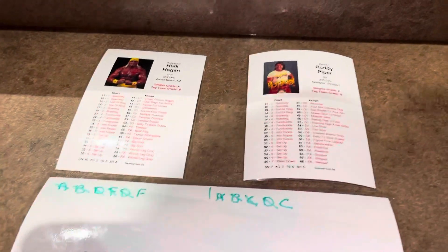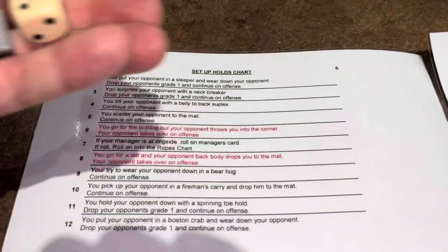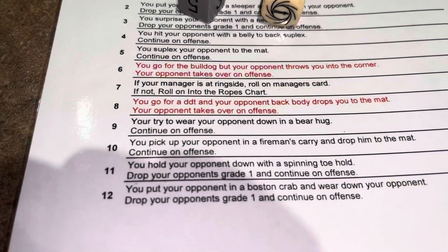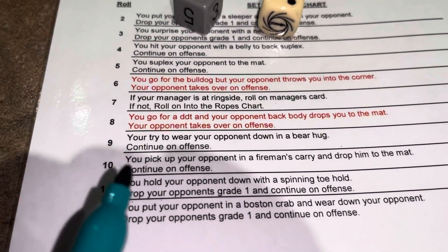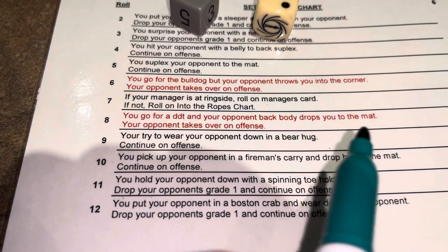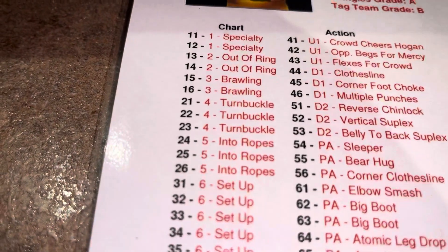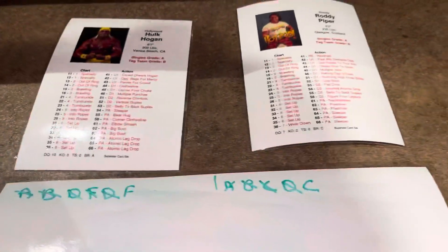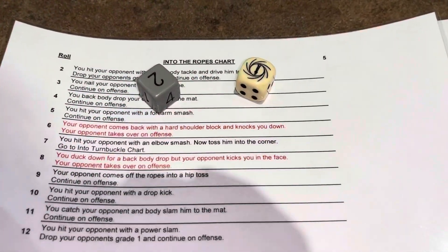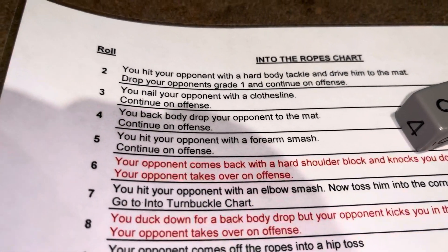Piper gets to go again and rolls a 34 — Chart 6, Setup. Six plus two is eight: Piper goes for a DDT, but Hogan back-body-drops Piper to the mat. Hogan takes over on offense. Hogan rolls a 25, which is Chart 5 — Into the Ropes. Two plus one is three: Hogan nails Piper with a clothesline and continues on the offensive.